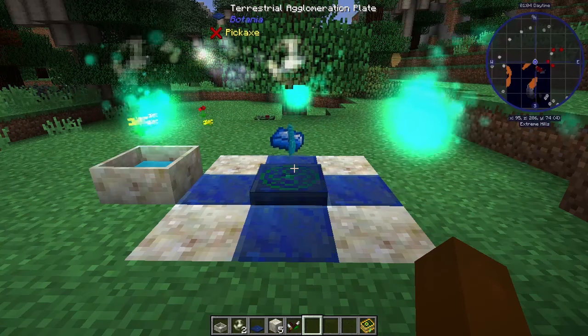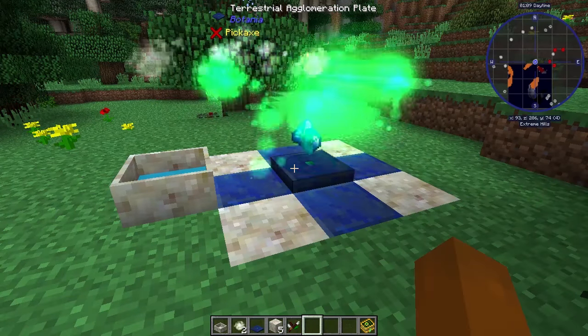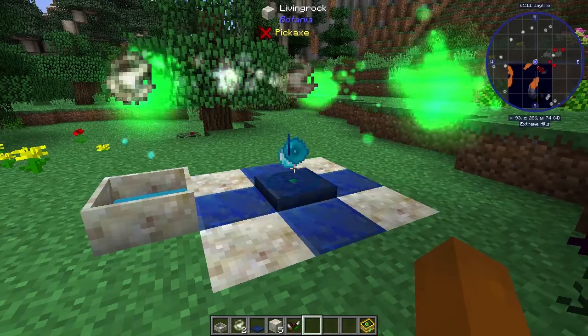As a quick hint, if you drop the Mana Diamond first, your hotbar will autofill with the Mana Steel and then the Mana Pearl, making it really easy to toss all three on.